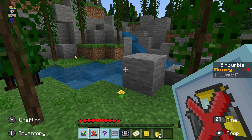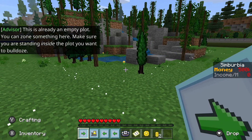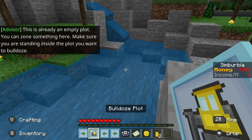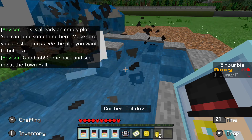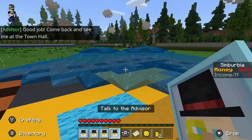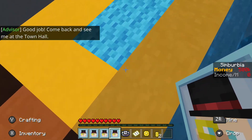Bulldoze plot — there's already an empty plot. I just click this in here. Burn bulldoze — whoa, that's cool! Ooh, there's water everywhere. Okay, now it's gone. Good job — come back and see me at the town hall.